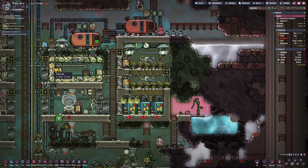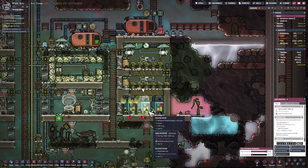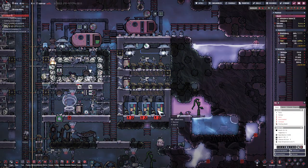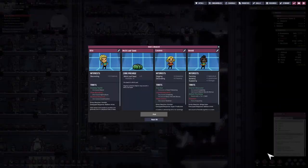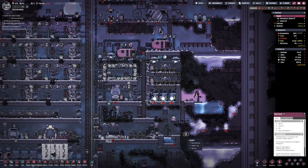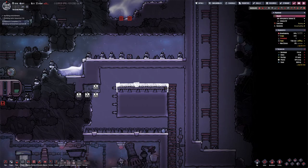Destroying some liquid reservoirs containing water or polluted water — that's going to emit more polluted oxygen in this area. Also selecting a few pips for food purposes; this is still a manual process I go through every now and then. I'm installing the final line of granite tiles — that's going to be the cooling system for food.